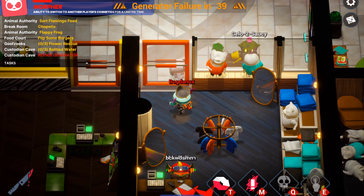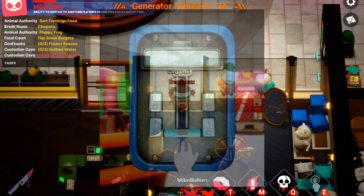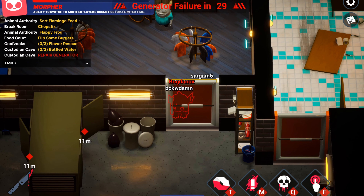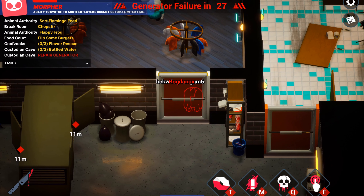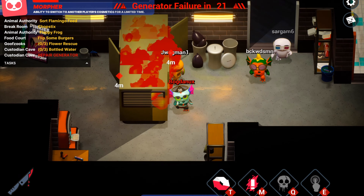Mini-game this, mini-game that, let's just cut it. I know what 98% of you are eagerly waiting for — showcasing Impostors in action. It is by far the most addicting loop in the game, and everyone is praying they get that roll whenever a new match begins. I got lucky and was selected twice in a row, each time managing to score 6 kills.